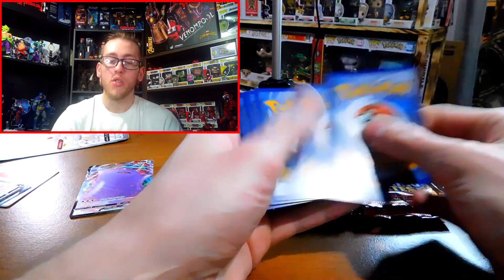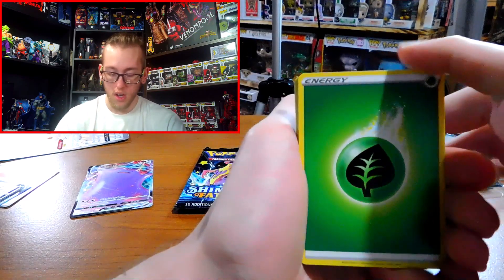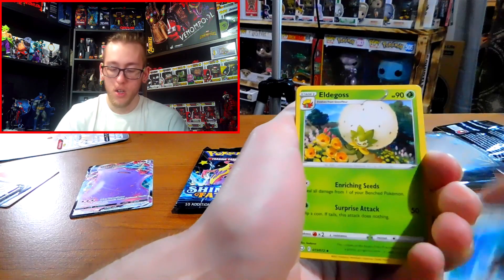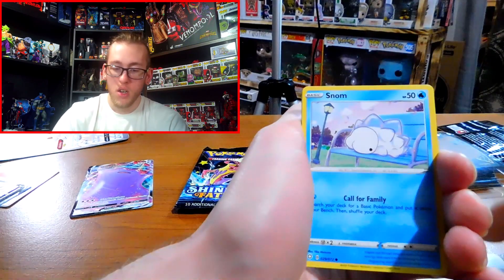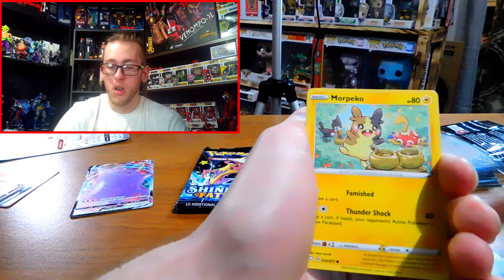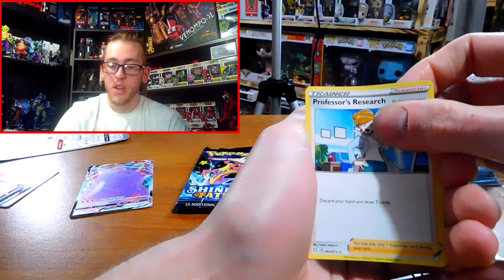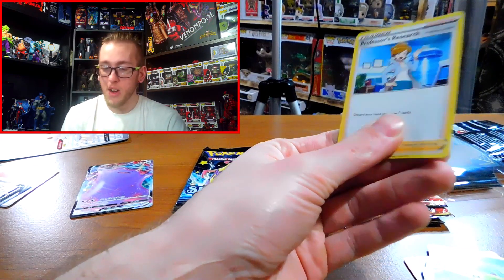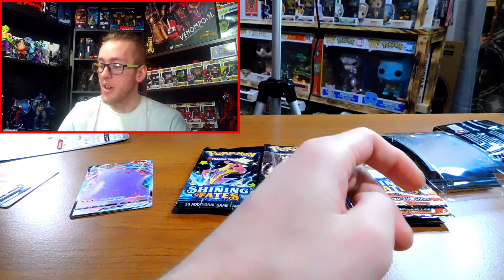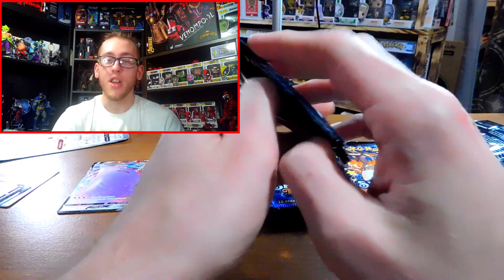Pack three: energy, Ballguy, Rusted Sword, Elgos, Spinarak, Snom, Horsey, Rallet, Morpeko, Yannmega, and Professor's Research. Is this actually the rare card? I might have messed that up. That's weird if a trainer card is a rare card — that's kind of a rip-off.